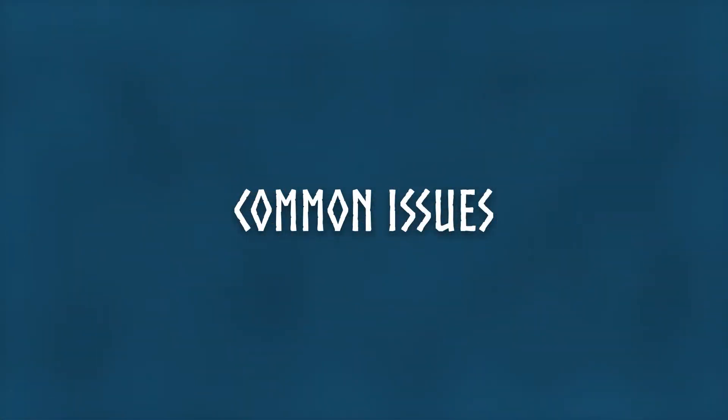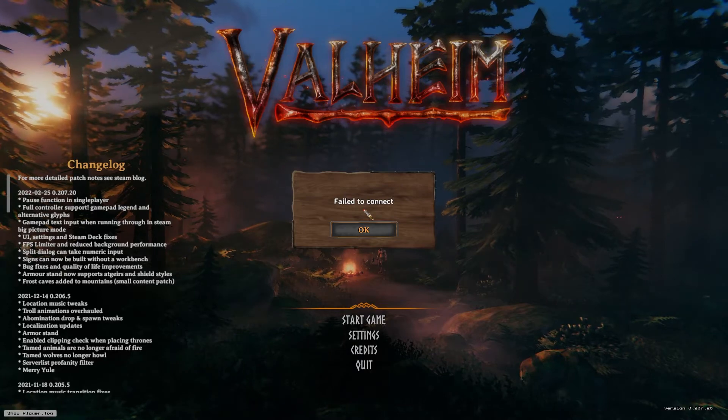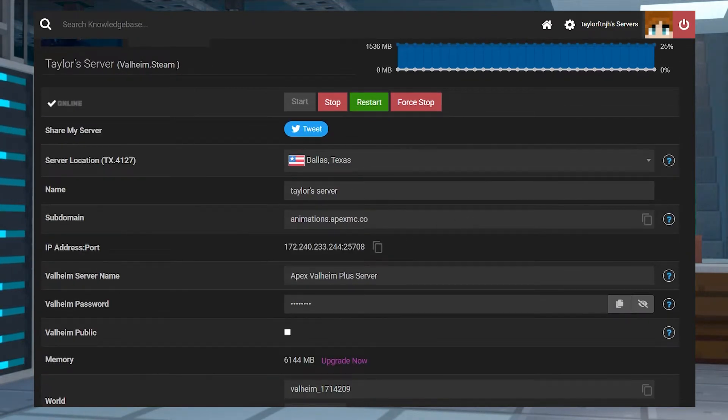Now let's go over some common issues. If you get a failed to connect error, often this just means that the game's client is unable to reach the server. To fix this, try restarting your server to make sure it's fully online. After a minute or two you can try again, and if issues are still occurring, just make sure that your IP address is typed correctly.